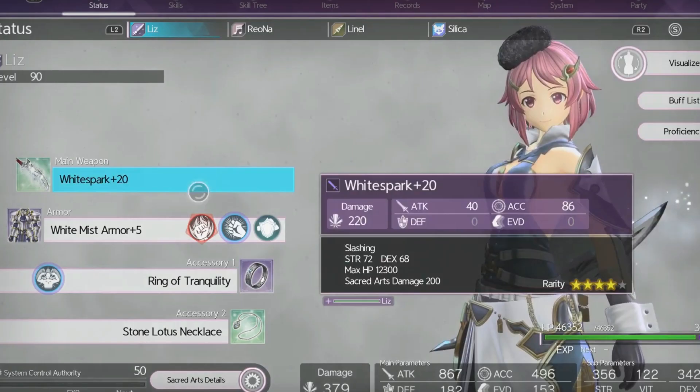Next I've got the White Spark dagger. The White Spark drops from any Extreme Ray boss chest, and you just have to be lucky. There are also four different stat variations, and with that many different weapons in the chest it's hard to get. But besides that, it is a very good dagger with good accuracy and stats that will take you pretty far into the game.